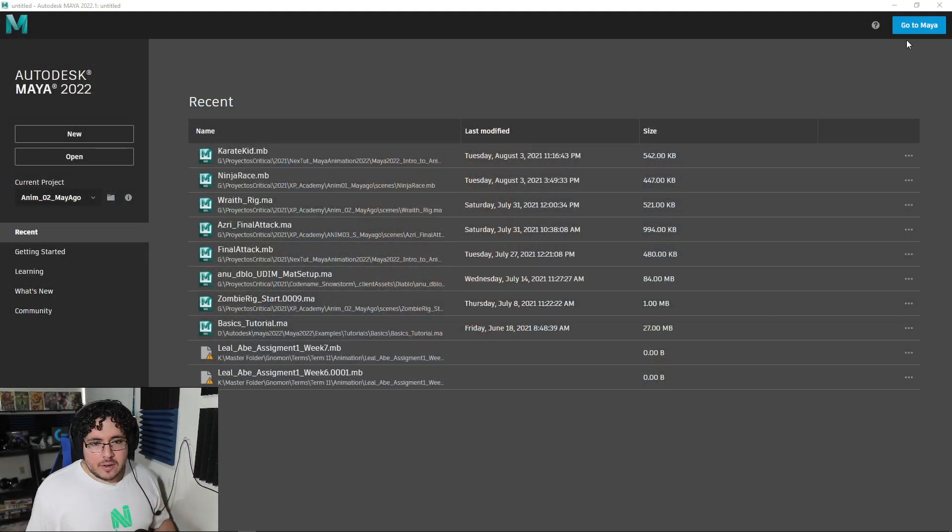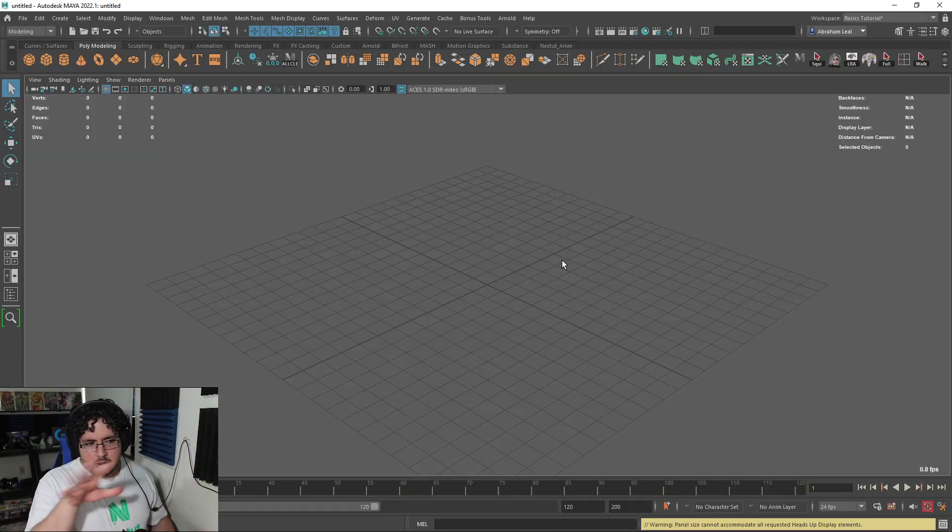I've been flooded with work so I haven't had a chance to really go in here, but let's take a quick jump and see where things are. I'm going to go straight to Maya — that's a new thing now in 2022.1 where you see a preview of the work you're doing.